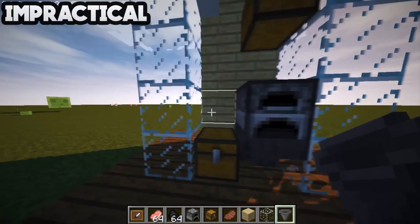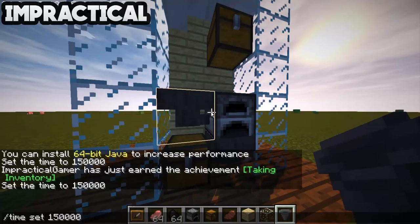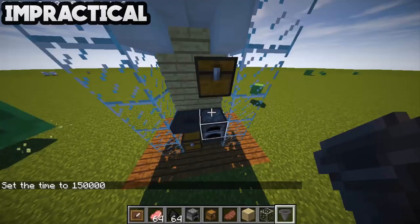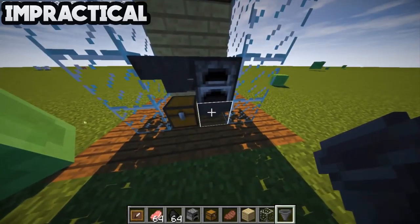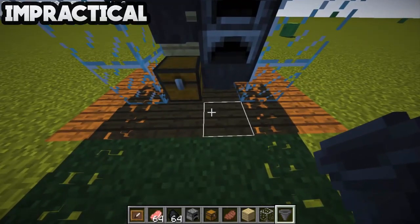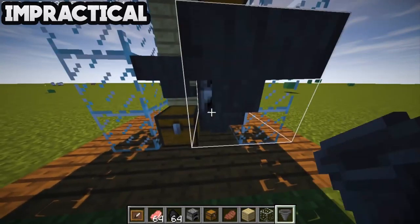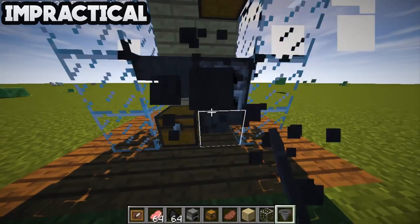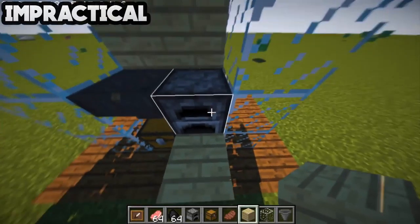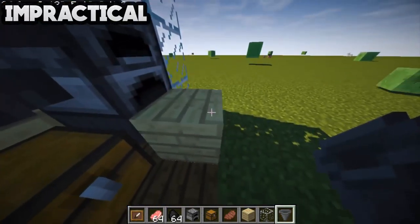You build it like that, then like that. You can change the timer if you want, but I'm not going to do that. Now grab your hopper and just place it down like this — there we go, took a little while but we figured it out.